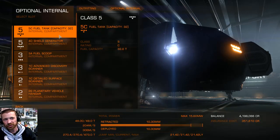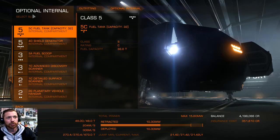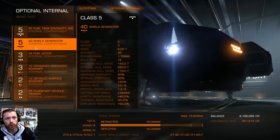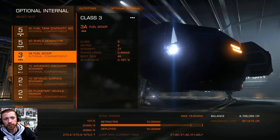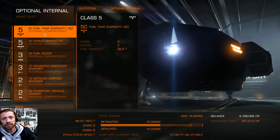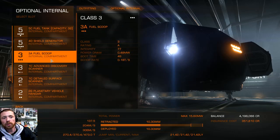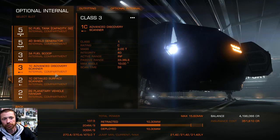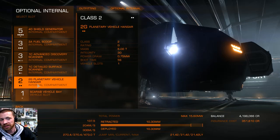This is the fun part — optional internals. I've got a class 5 fuel tank, which is huge, and a 4D shield generator. The only way I would change this is I'd have maybe a 3D shield and get the fuel scoop down to a 3A. But I wanted the planetary vehicle hangar.